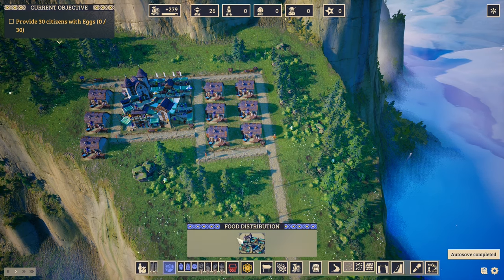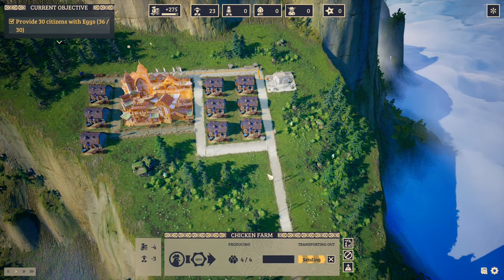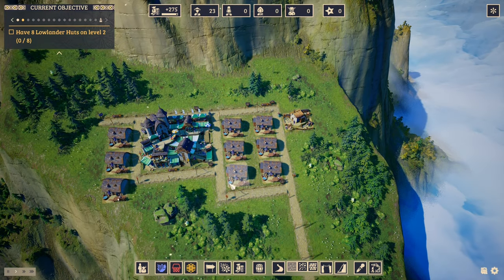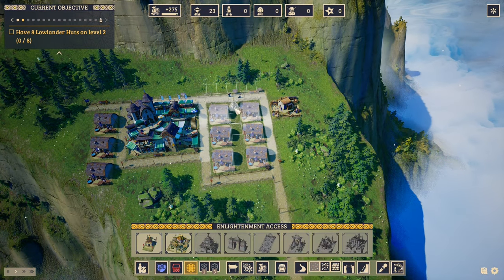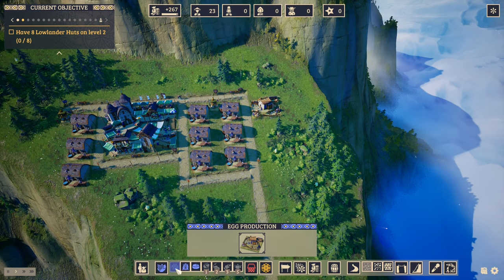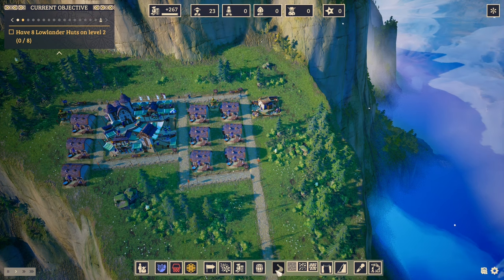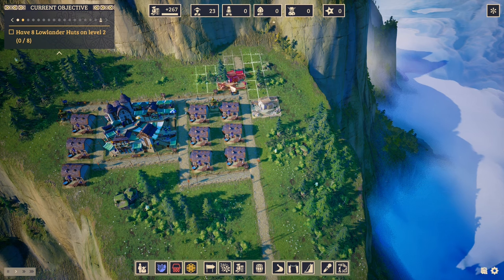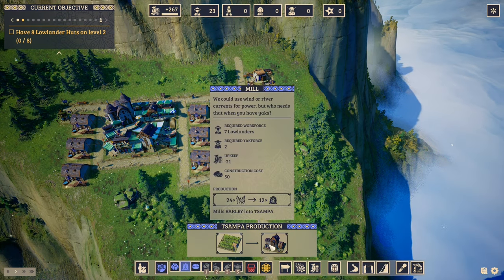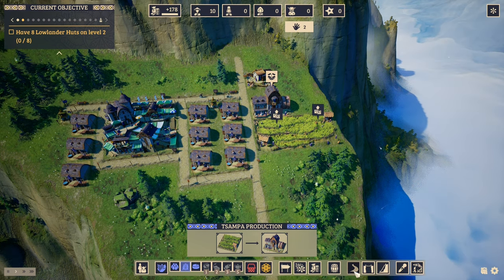Three more houses, good enough for now. Let's start bringing in a bunch of food — we'll start with one egg farm. The game is giving us objectives as well: have eight lowlander huts at level two. Let me put down some praying shrines. We really need to figure out how to make money quickly. Placing a mill — let me arrange it so I can move it up here and have the mill and fields going downward. We can have two fields filling this area at the moment.